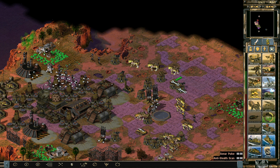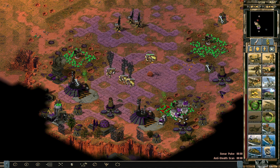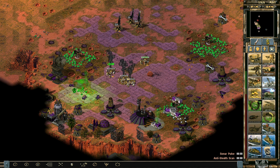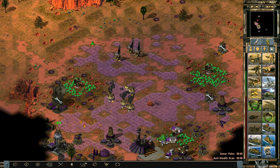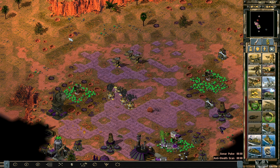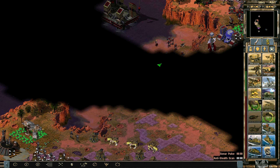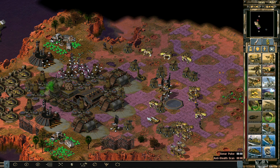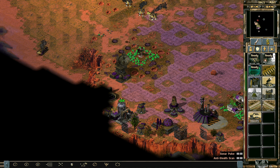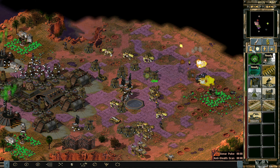I should really build more units. Even though as we've seen they can destroy one another. These guys should get themselves destroyed soon — let's maybe just retreat and repair. The question is how long is it going to take us to wipe out everyone here. I think it's going to take way too long because the AIs are not good at actually destroying one another.